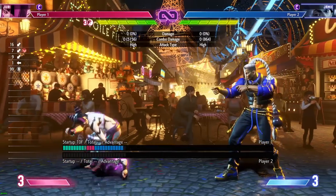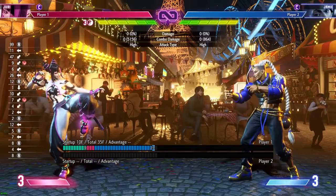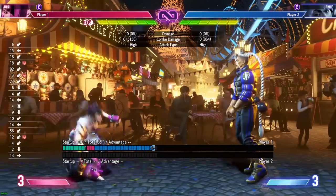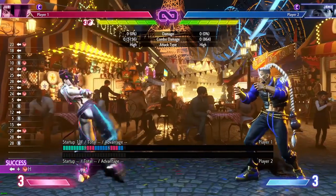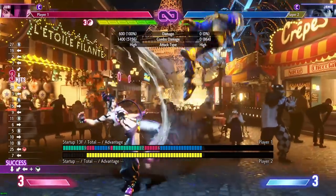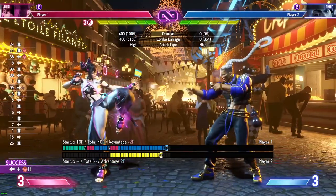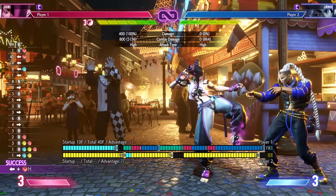Crouching heavy kick, or sweep, is ten-frame startup — good for punishing things, moves you forward, simple and effective. Don't spam it on block. Back heavy kick is also back from Street Fighter 5, ten-frame startup and special cancellable to make it safe. You can use it to throw bait on wake up, call out jumping, or check Drive Impacts. Nothing too crazy — very simple but useful tools.